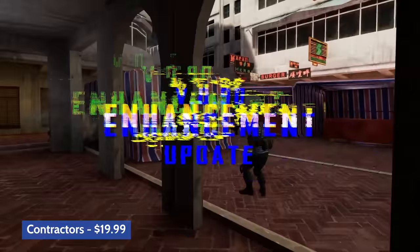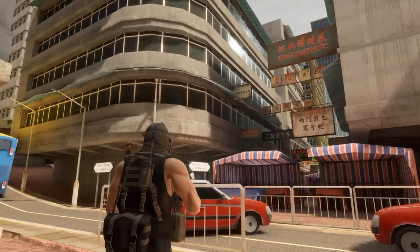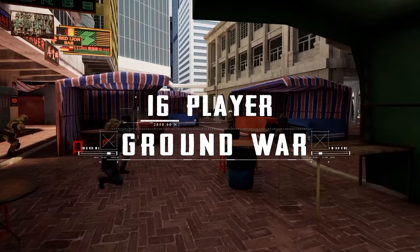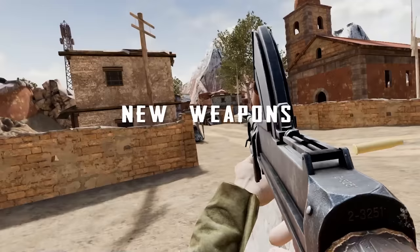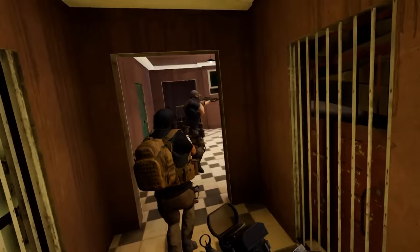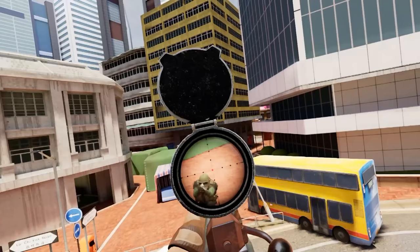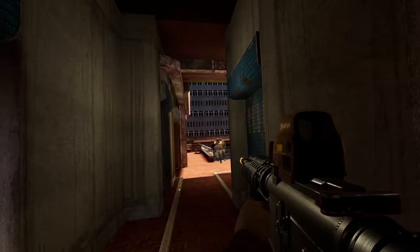Let's talk online shooters — Contractors is at the top of my list. Contractors is essentially Call of Duty in virtual reality on the Quest platform. You can actually play custom maps and play Call of Duty maps. It's consistently getting updates including the more recent Hazard update which adds zombie mode, and when you play on Call of Duty maps it really feels like you're playing Call of Duty in virtual reality. They have huge ground war battles with 16 players online, so if you're looking for a Call of Duty style shooter on the Quest, this is the game you're looking for.